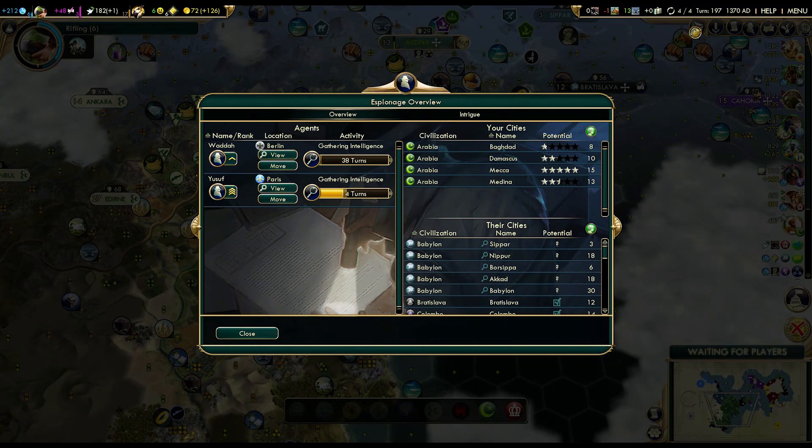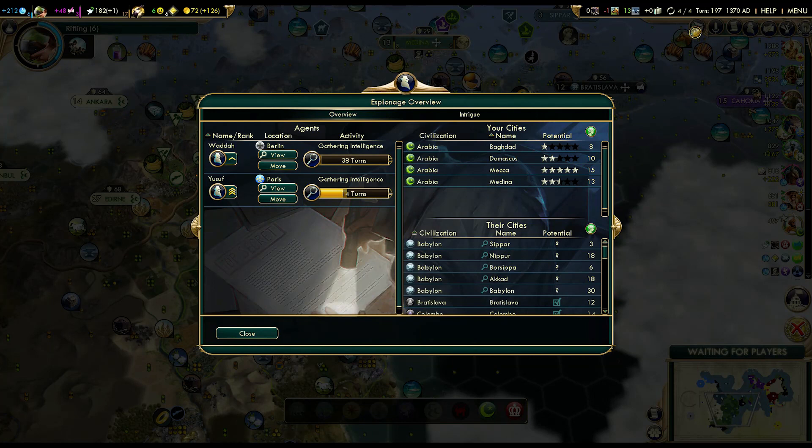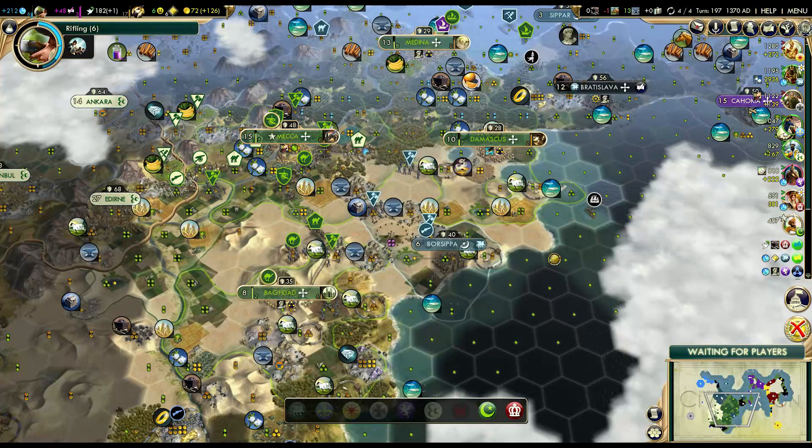And what about your spies? I've got one in Paris, 14 turns away, and I apparently just put one in Berlin, about 38 turns away. I'm about to steal something from Babylon.